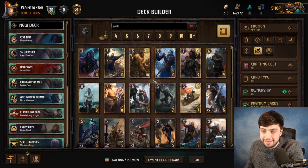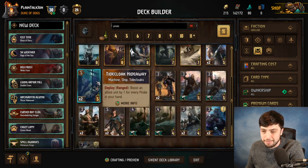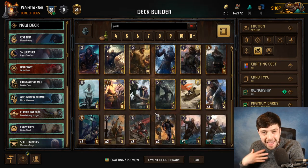Number one, there is zero identity here. To me, it feels very obvious that it should be ships. Ships should be the best friend of pirates, and I need payoff for that.